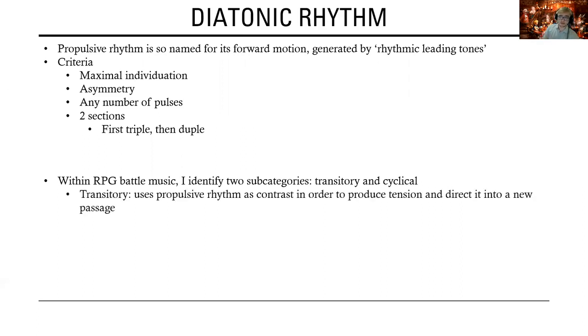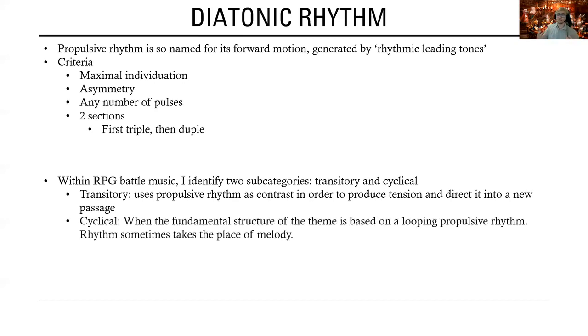Transitory propulsive rhythms typically consist of a move from a rhythmically square passage to one or two statements of a propulsive rhythm that produce tension and direct that tension towards a new section. Cyclical propulsive rhythms are when a passage is fundamentally structured around a repeating propulsive rhythm that guides and in some cases even takes the place of the melody. My analysis will show how a plurality of composers have used these two kinds of propulsive rhythms to craft thrilling accompaniment to their game's battles.